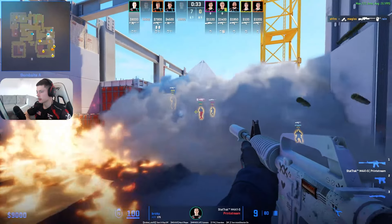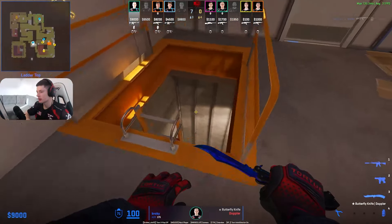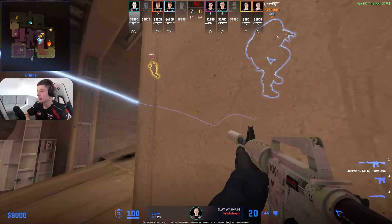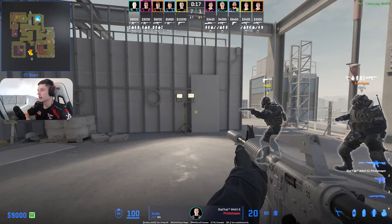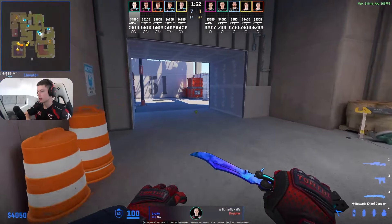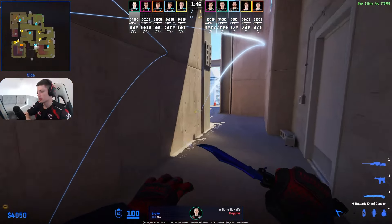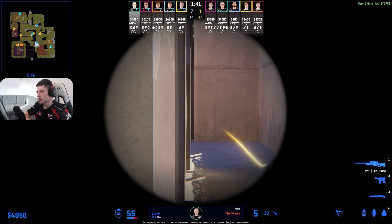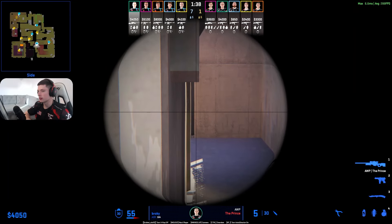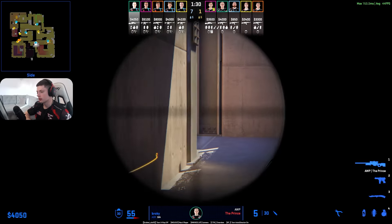Again they're just exchanging util and spams — this is basically how Vertigo works if you don't have ramp control. Spirit finally have util to actually execute. I would assume that FaZe, being as smart as they are, now fight very heavily for ramp. Maybe they don't. Broky was trying to peek short — I mean, this is also enough. They've just done util, Broky has control of short. Looks fine.